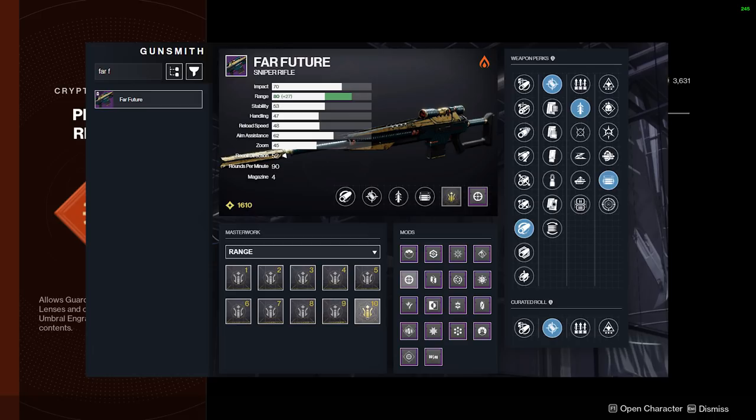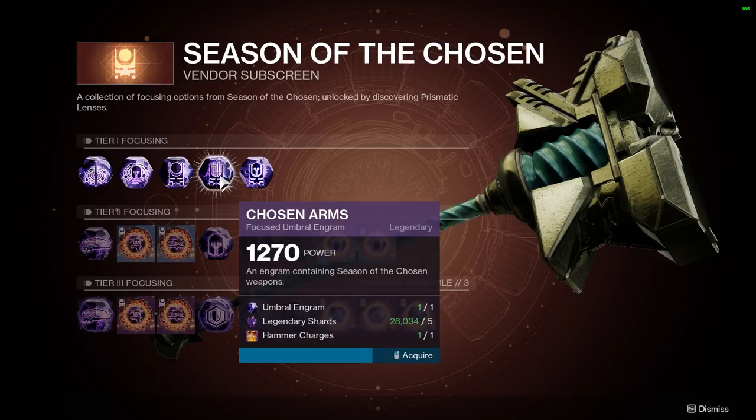For example, I'm looking to get a god roll of the new sniper rifle Far Future, which can roll with Quickdraw and Opening Shot, and it might actually be the best replacement for Beloved or Adored.